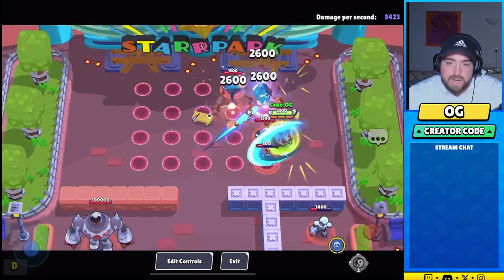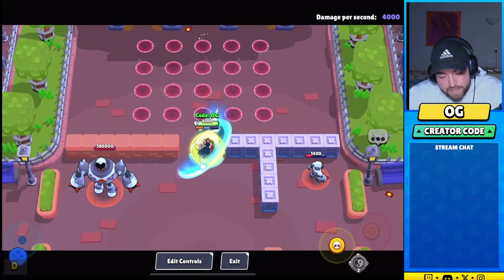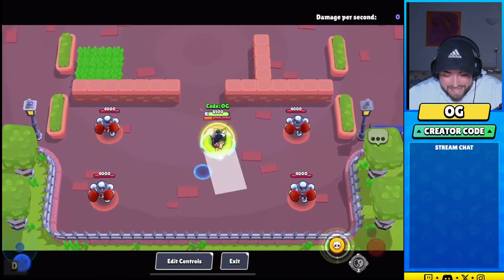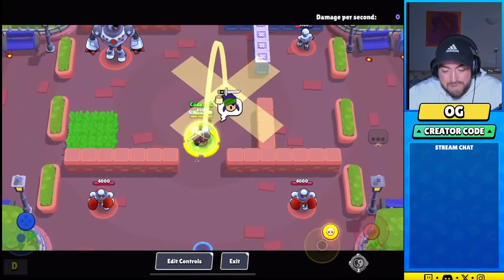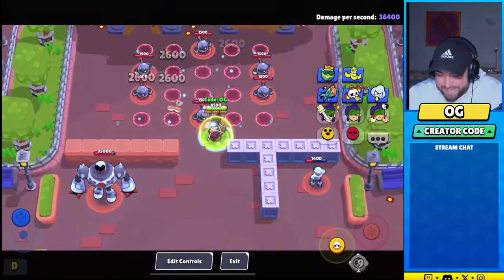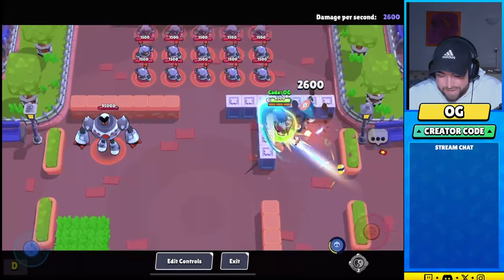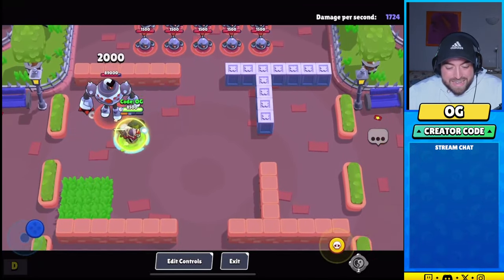The super is AOE as well. Some tanks could definitely just run him over, but he does have mobility so you can get your space. You don't have the most damage, but you'll probably be okay into most things on release. He can sneak up on throwers too — you can get close to them, hit them over walls, and use your super. Throwers are pretty squishy, so yeah, he'll be a pretty strong brawler honestly.